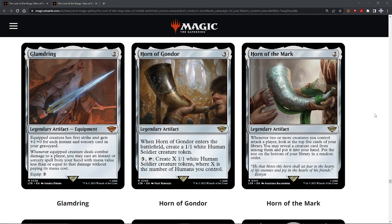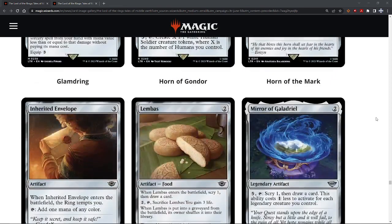Orn of the Mark — two colorless legendary artifact. Whenever two or more creatures you control attack a player, look at the top five cards of your library. You may reveal a creature card from among them and put it in your hand. Put the rest on the bottom of your library in order. I gave it a B. Maybe a B-plus. Yeah, this is a solid B-plus. The creatures just need to attack, and there are a lot of things that make cheap token creatures. Looking at the top five cards and picking one creature is pretty awesome for looting creatures out of your deck.